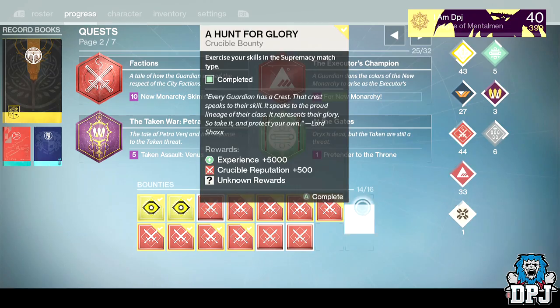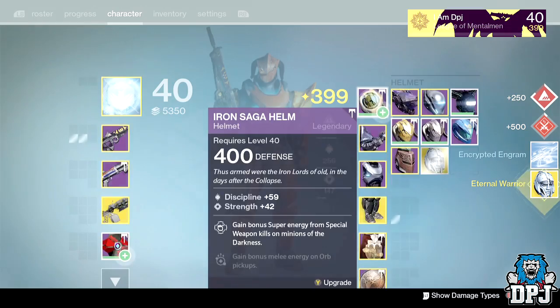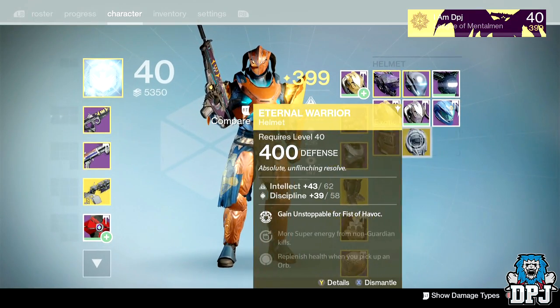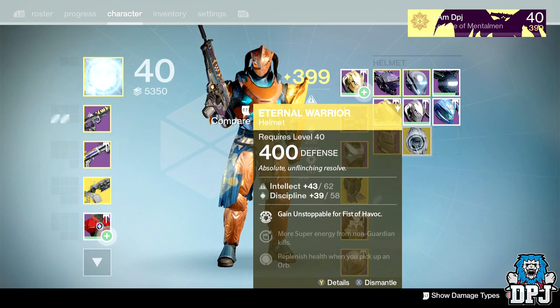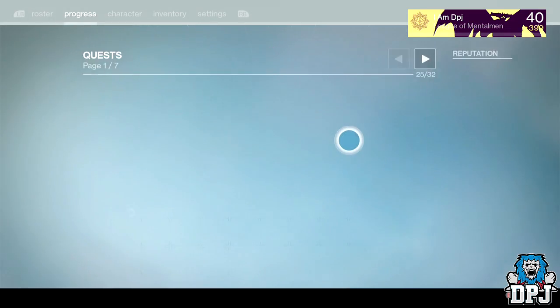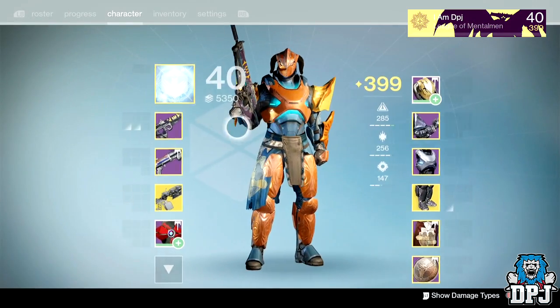Next up we have a helmet — please be a 400. Yes! That'll go well on my Warlock, which I do need a helmet for. And that's it for this character. I'm going to switch over to my Warlock now.